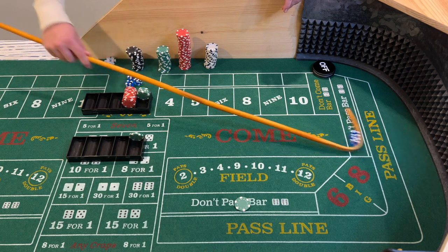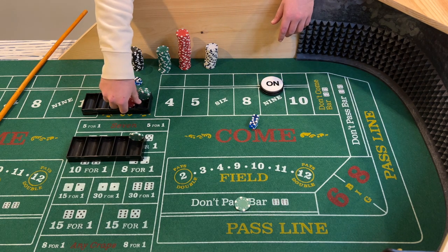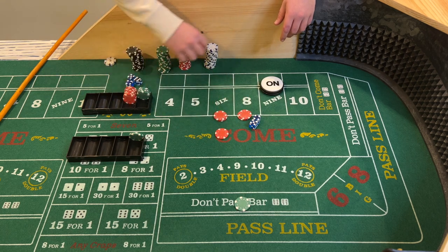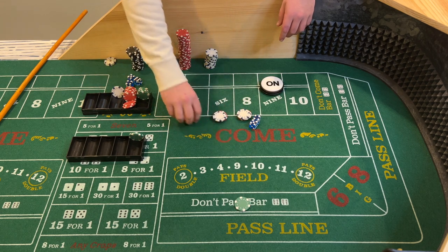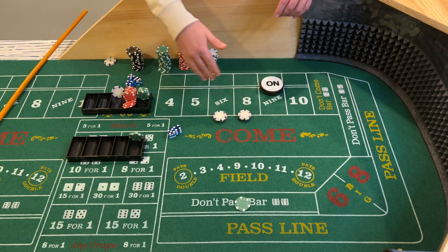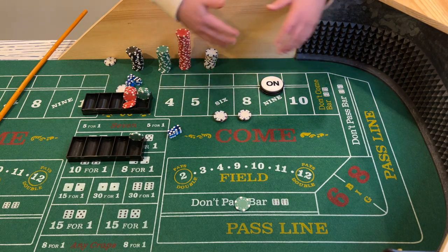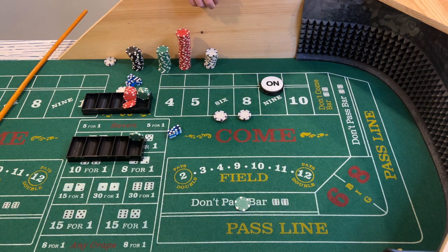Nine — center field nine — that'll be our point. We'll set up by asking the dealer for $12 on the six and eight, and we'll get a dollar change back. On this strategy, you're looking to hit the six and the eight and just collect on those. Now you can press, but if you're a beginner or don't really want to press, you can just leave those there and hope for some sixes and some eights, and hope that the point isn't hit.